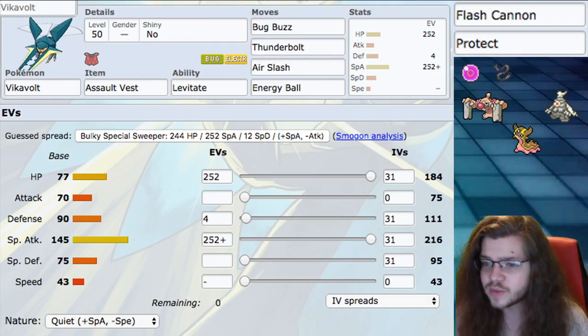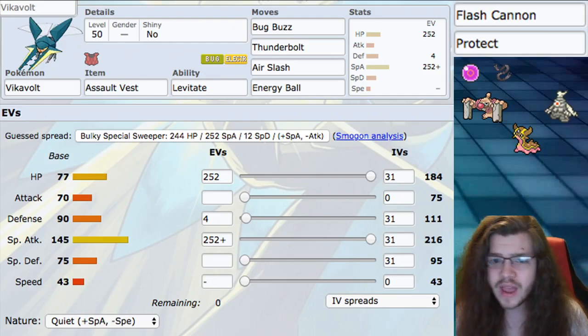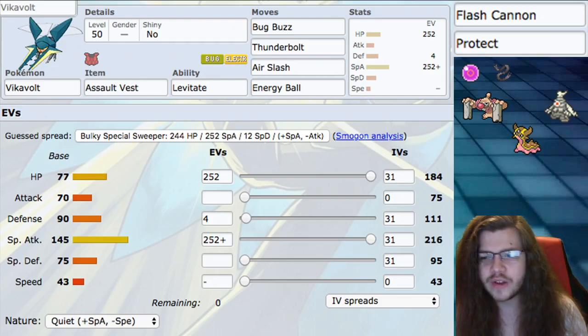Item: Assault Vest. This is pretty cool, giving us 1.5 times special defense which makes this Pokémon pretty notably bulky as far as that goes. We max invest in HP plus assault vest making this Pokémon actually not too bad — it tanks a lot of attacks, which is pretty cool. Actually, I don't think I had assault vest for any of our damage calcs.